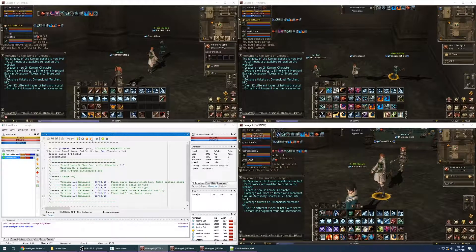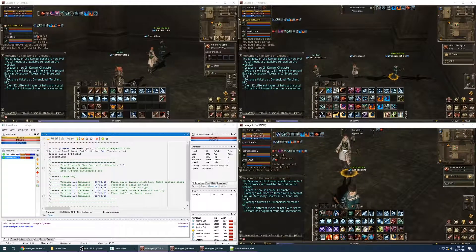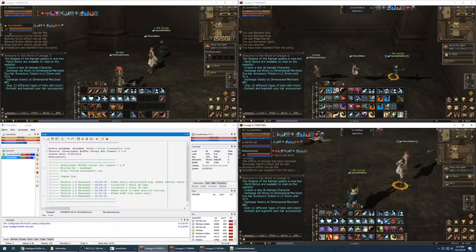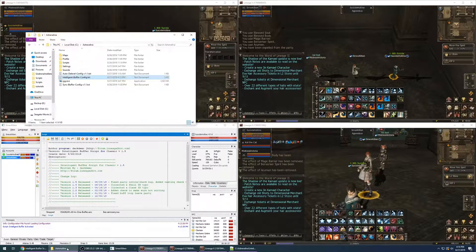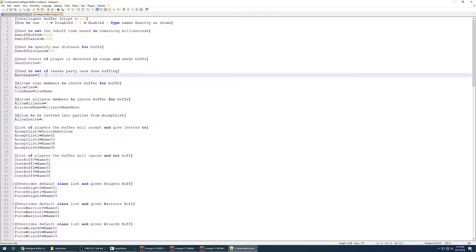At the moment I'm going to stop the script and then kick the buffer from the party. I'm gonna show you an out-of-party buffer setup, because that's a common use also. I'm gonna cancel out all the buffs that we just got, then go back to the folder, open up the config file, and this time we're gonna set up auto leave — so once it's done buffing it will leave the party.